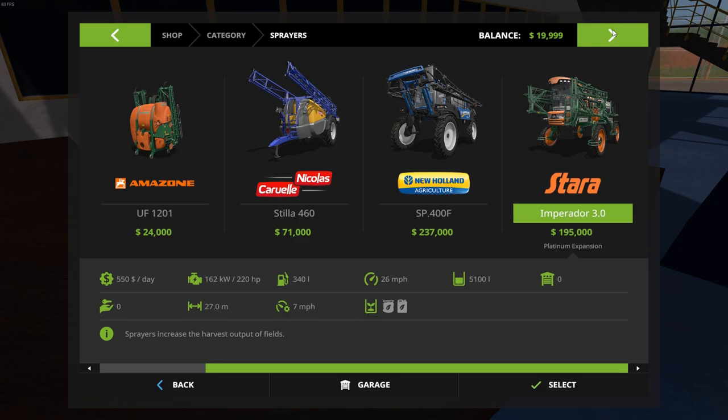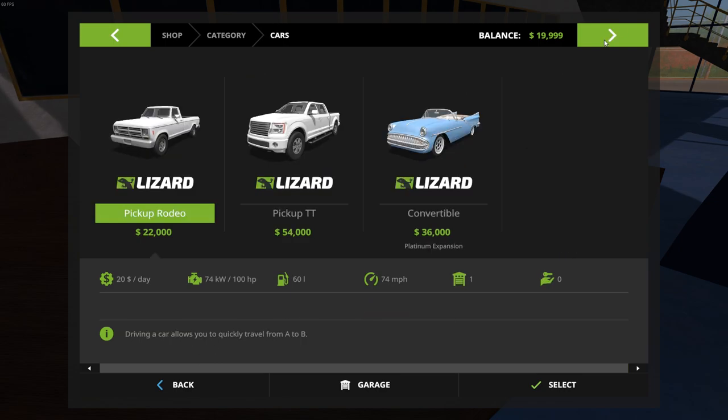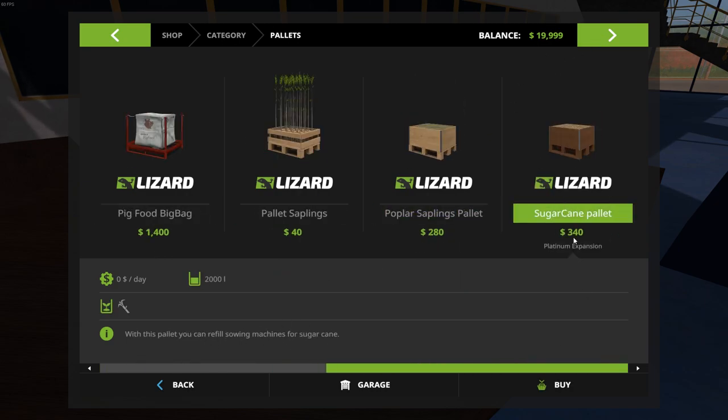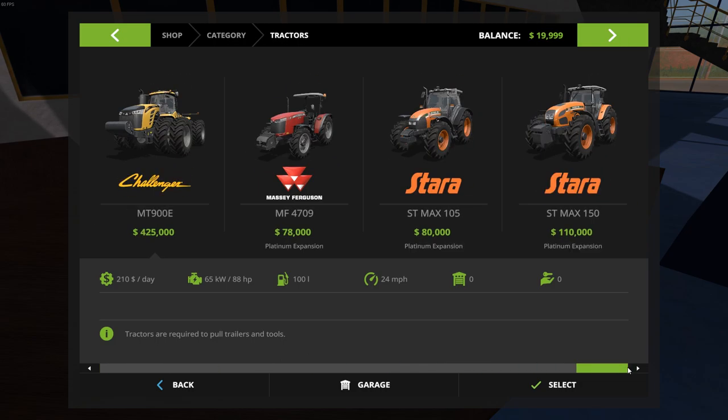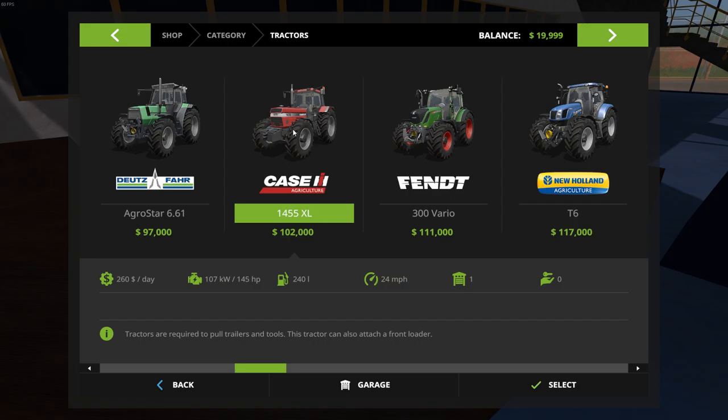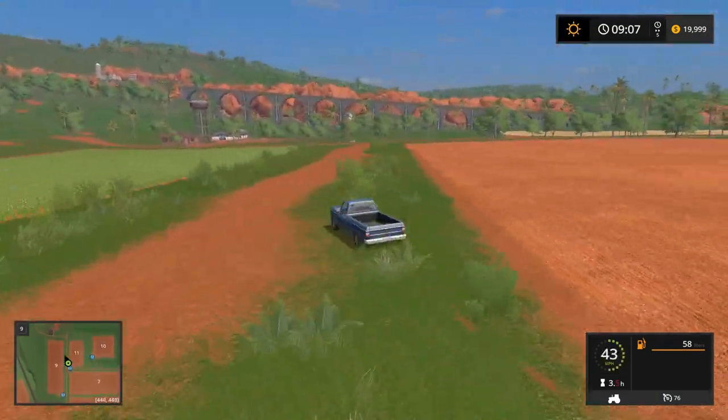We got this really cool sprayer here by Stara — it's going to cost us $195,000, a pretty penny, but should be good. Was that a convertible? Oh my goodness, we can buy the convertible — that is awesome! Looks like we can get some sugarcane pallets at $340 a piece. There are a few tractors in the Platinum Expansion: 78,000, 80,000, 110,000, and 110,000 — the power looks very similar to the Case one.